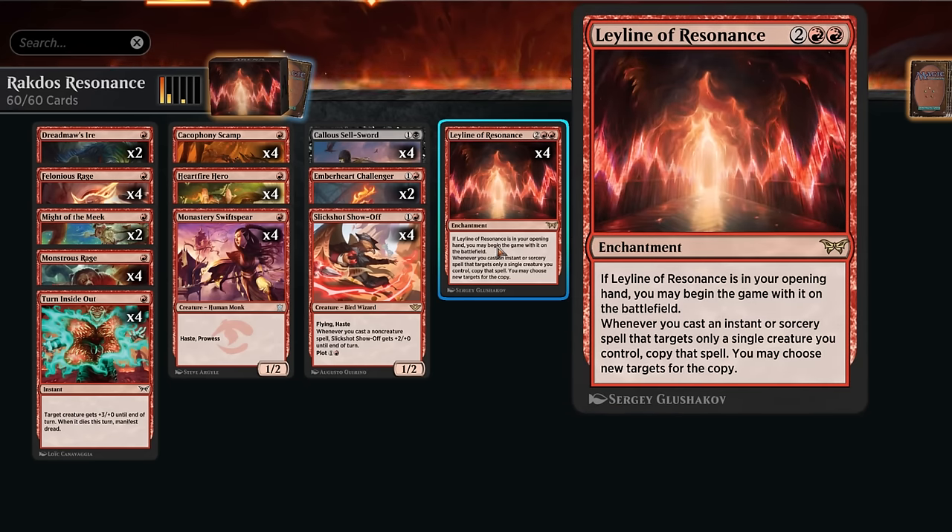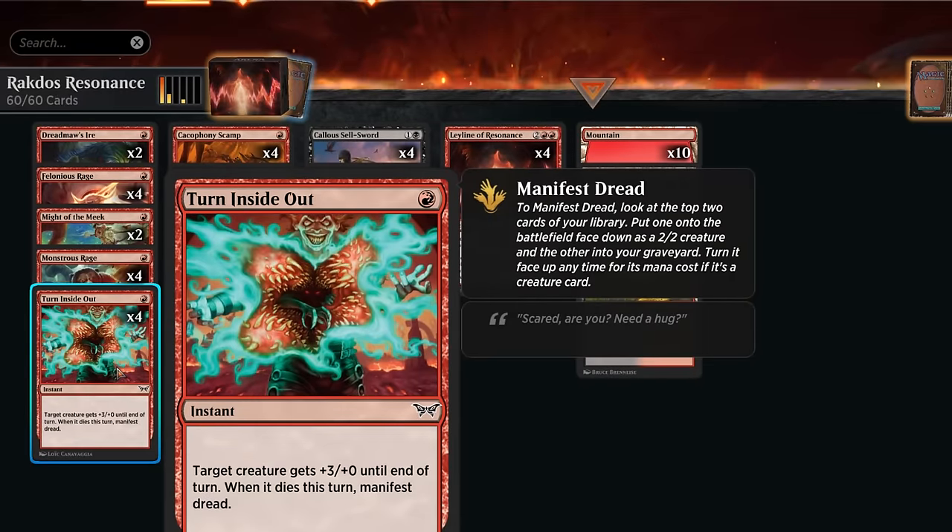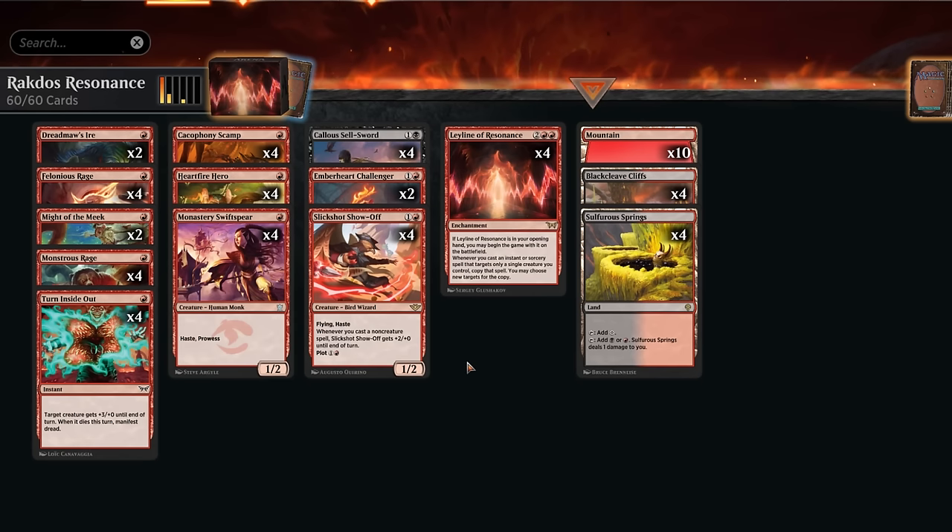This enchantment starts on the battlefield if it's in your opening hand, and then whenever you cast an instant or sorcery spell that targets only a single creature you control, you copy that spell and can choose new targets for the copy. This is incredibly powerful when combined with pump spells. Duskmourne introduces another one-mana pump spell giving a creature three extra power until end of turn, and when it dies this turn we also get to manifest a dread — making a 2/2 that can be turned into a creature. A very powerful combination that sets up more turn-two kills in standard than ever before.